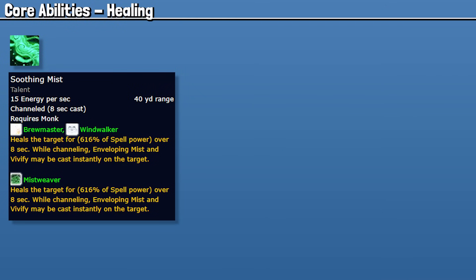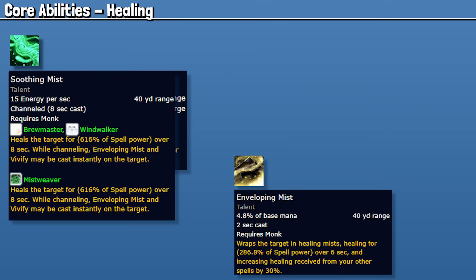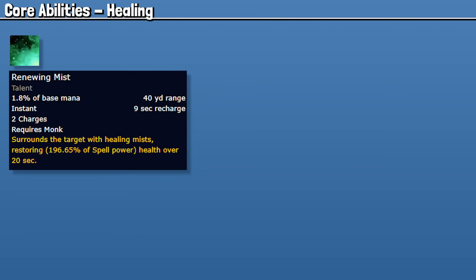Soothing Mist itself does minimal healing, but it is a good tool to make Vivify and Enveloping Mist instant. It is only used when you need to cast more than one ability on the same player. Vivify is our main single target heal, but it can also function as an AoE heal as it will cleave onto targets with Renewing Mist. Enveloping Mist is another single target heal but isn't really used rotationally — it's pretty much only used during our Celestials or during heavy single target damage. Renewing Mist is our HoT portion. This is something we want to keep active on the party at all times.